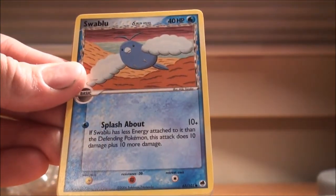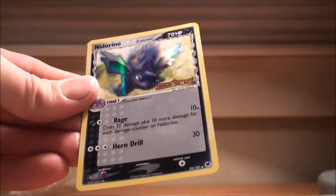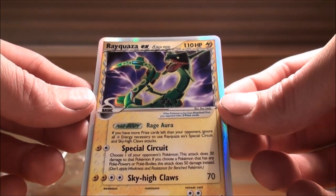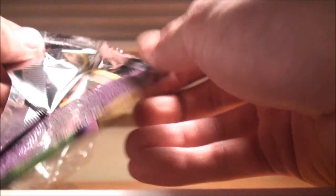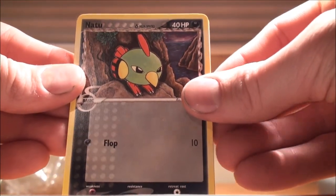Next pack: Ekans, Ledyba, Swablu, Tailow, Shellder, Strength Charm — gotten a few of those — Electabuzz, Reverse Nidorino — pretty cool — and a Rayquaza EX! First EX is a Rayquaza. Oh my God, this booster box is unreal! I cannot believe it. And it's an Electric type, and I'm going to be making an Electric deck — that's my next deck. My heart is absolutely racing. Fantastic pull — I didn't even see the silver lining around it while I was holding the card. I paid like $300 for this box with shipping included, and the brokerage charge. So happy I'm getting good pulls.